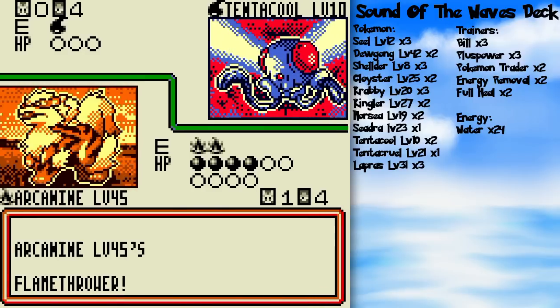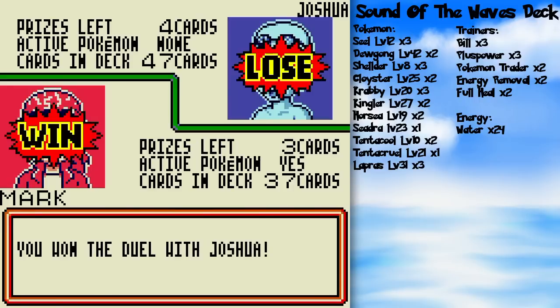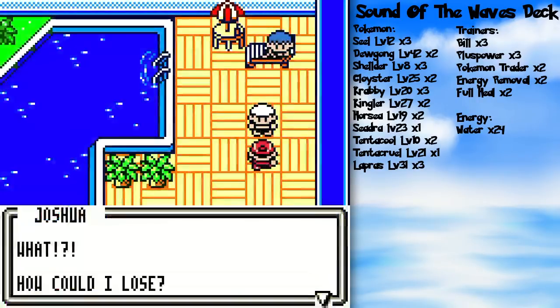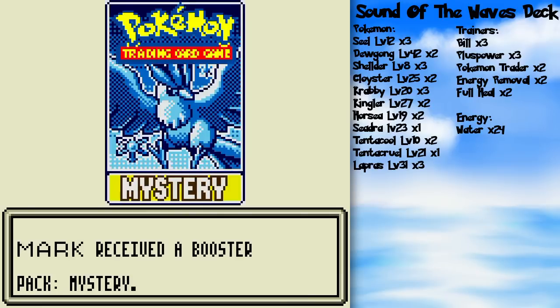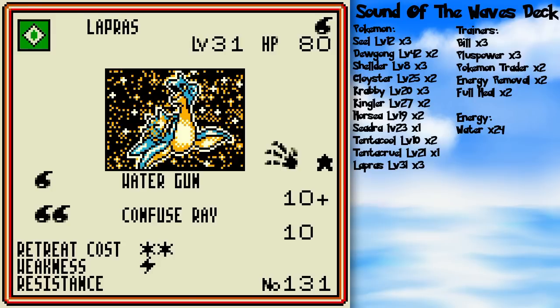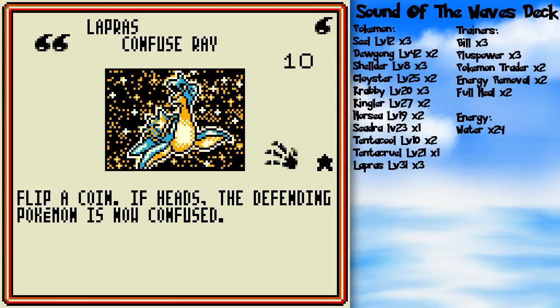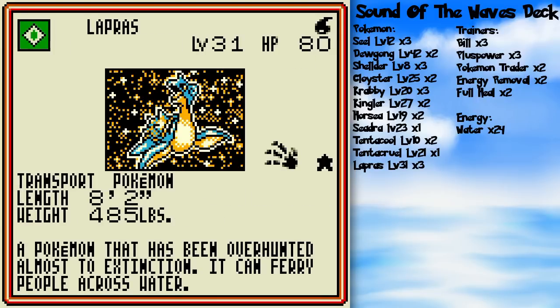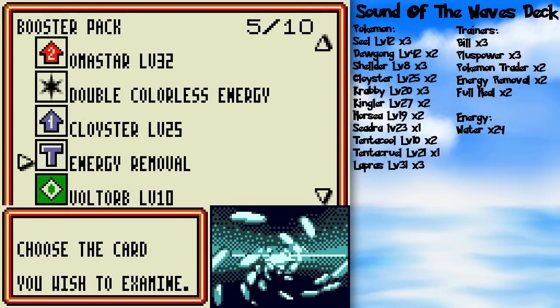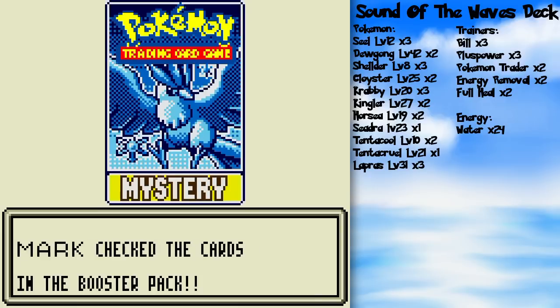I'll give him a rematch like I did Ghost Deck Guy, because he got really unlucky here. Before I go duel Amy, let's see what I get from the Mystery Booster packs. Holographic Lapras — another awesome basic Pokemon! But I'm gonna have to trade it for that Arcanine back in the other room. I'll do that at the end of this part. For now I'm just going for Energy Removal for a secondary deck — awesome-tastic.